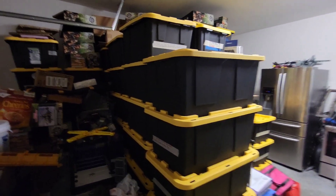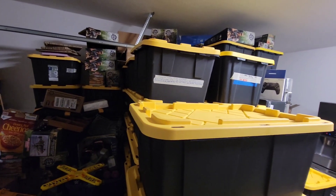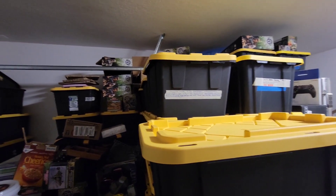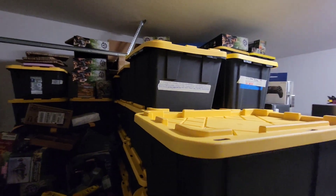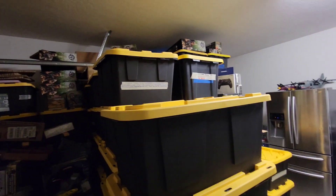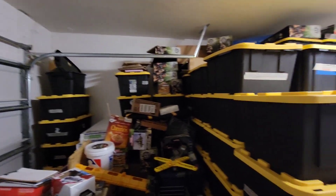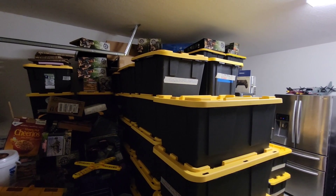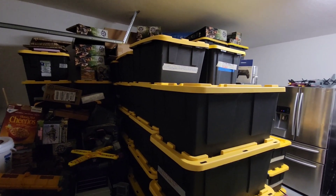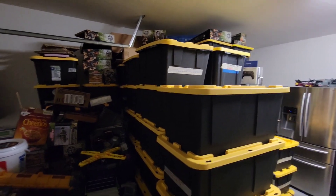What I'm planning on doing is getting one of those crazy what's-inside lists and writing down what's inside. I put labels on the crates, but sometimes I take things out and put things in, and it becomes a pain to change the labels every time. So I'm just gonna put numbers on the crates and create an inventory list. If I take something out or put something in, I'll just change it on the inventory list.